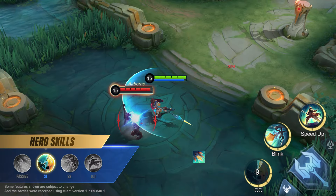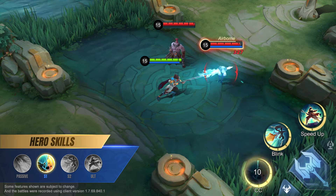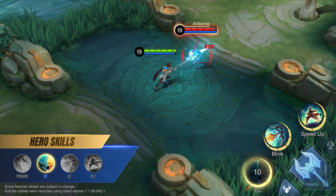First skill: Spear Flip. Zilong uses his first skill to lift an enemy over his back, dealing physical damage to the target.